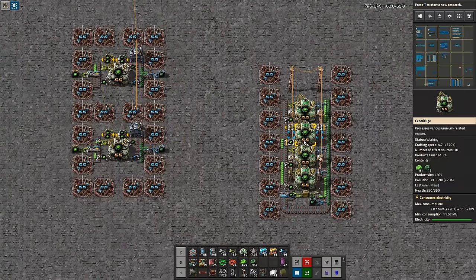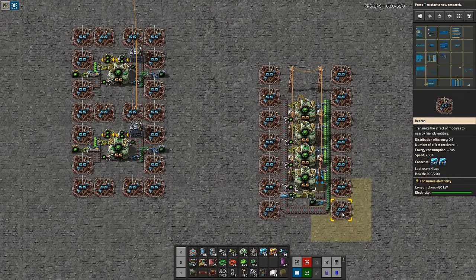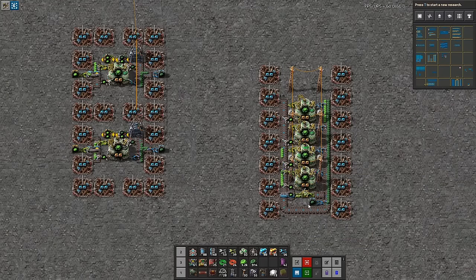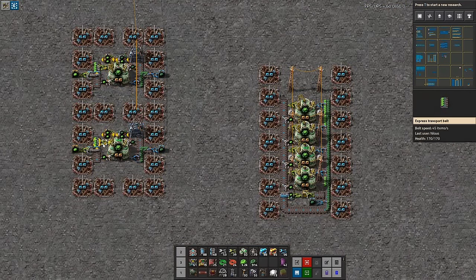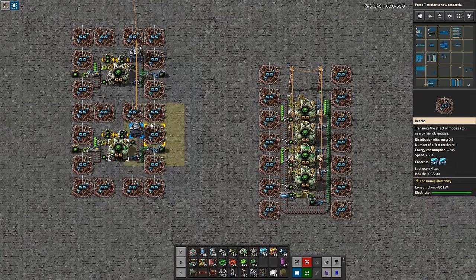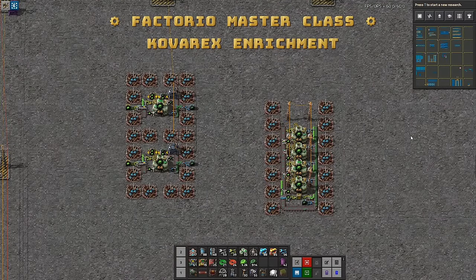So here you have it: the two different builds with a different flavor. The simple build is easy to set up and doesn't require any circuit logic, but on the other hand it has a much longer lead time until it actually starts outputting things. The circuit build on the other hand outputs immediately, but you have to be quite proficient with circuits in order to design it correctly. That's going to be the Factorio Masterclass on Kovarex enrichment — I hope you are enjoying this.